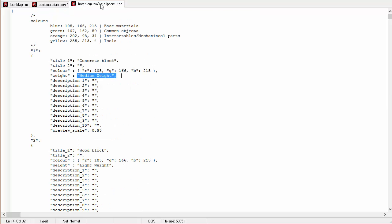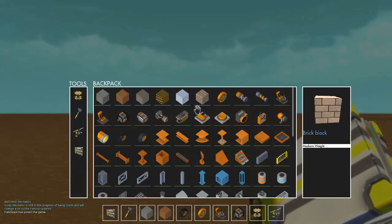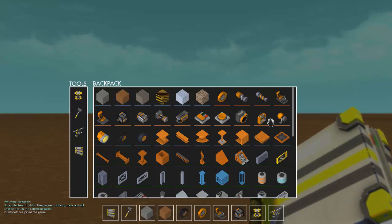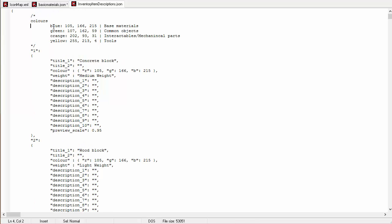Here's the default color — this is not the color of the wood, it's the color of the underline. When we bring up the GUI, you can see all the blocks have this blue underline underneath them. The interactive items have an orange and the decoration have a green. The color 105, 166, 215 is that bluish color underneath the building blocks.